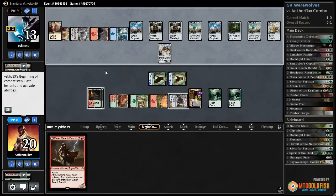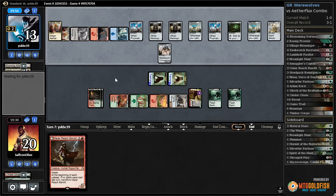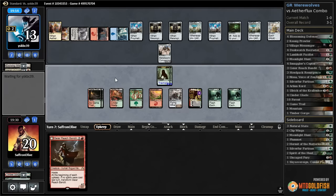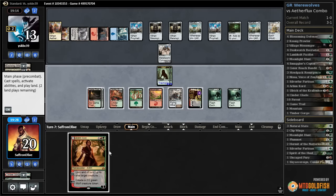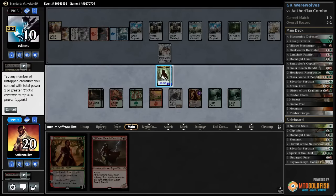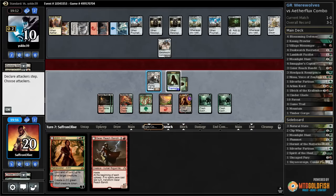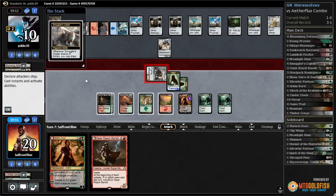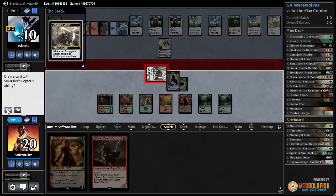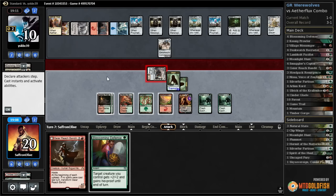There is some super spice going on in this deck — opponent passes. We would like to get empty-handed to trigger Ori. Arlencord — let's lightning bolt our opponent, fire up Smuggler's Copter, get in with Copter. Our main goal is to get empty-handed here to trigger Ori next turn. Loot, discard Arlencord. Hit our opponent down to seven.